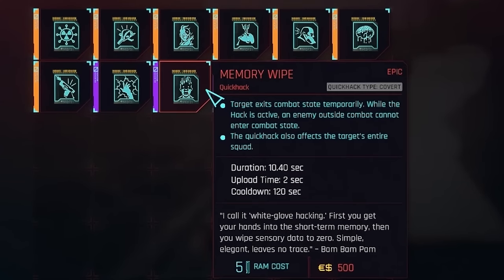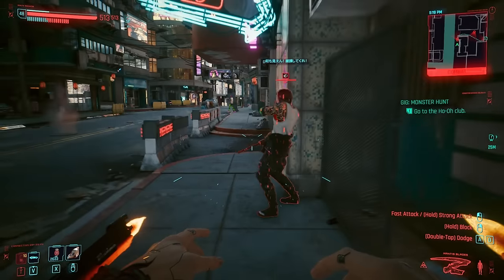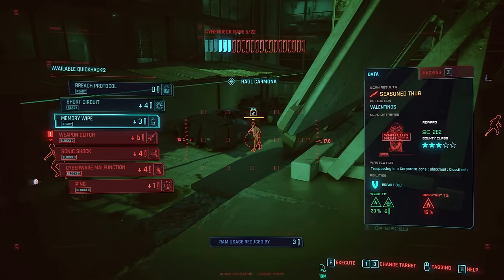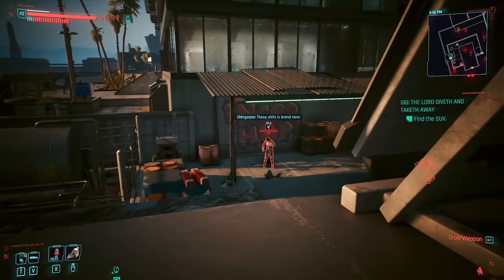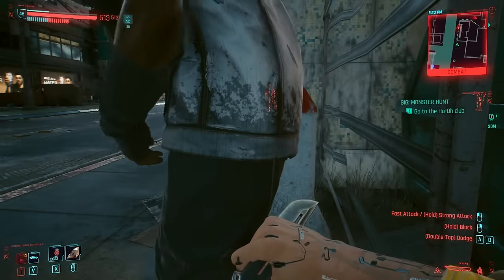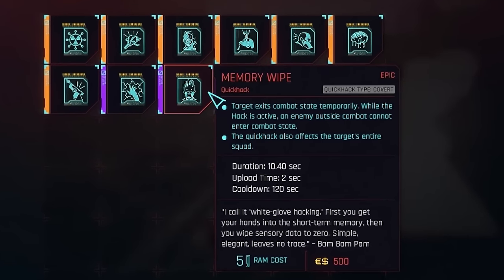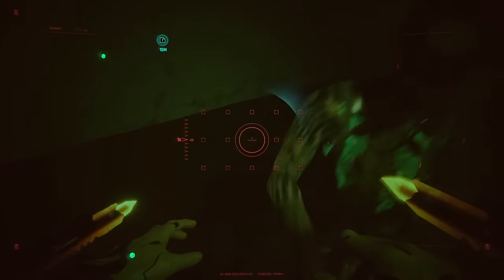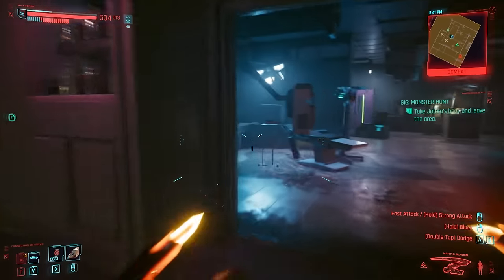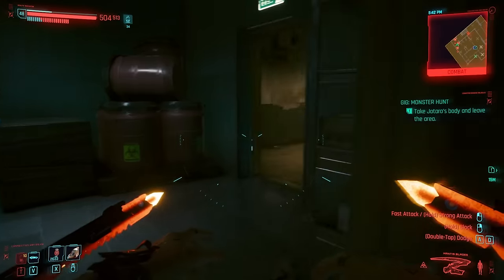Third from last is Memory Wipe. This can be useful — very useful, in fact. It essentially forces enemies to forget they're in combat, and that can be brilliant in smaller scenarios, especially the Epic version which spreads to nearby enemies. My main issue is that when taking on large groups of enemy gang members, it serves only as a temporary setback. The affected enemy is stunned for a few seconds before realising they're in combat again, presumably because they're still on a network with the rest of their squad. For the RAM cost of Memory Wipe, I might as well use something that sets them back more permanently, or even kills them. I concede that in certain scenarios — particularly one-on-ones and small groupings — this can be an immensely useful Quick Hack.